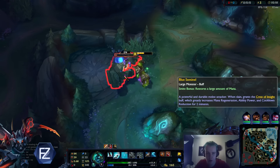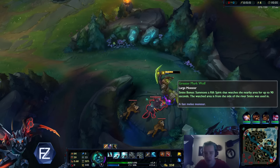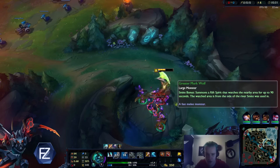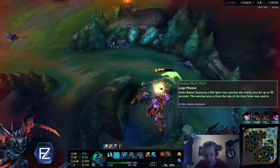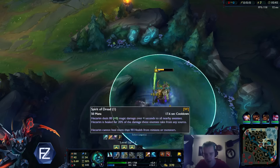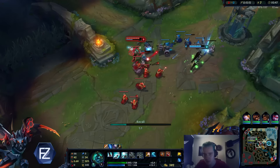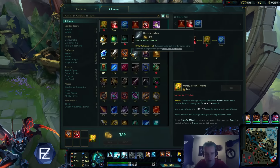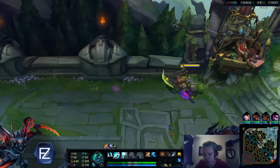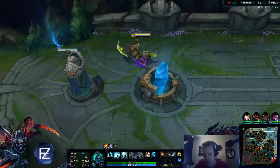The main problem with Hecarim is that in the early few levels — the first three levels when clearing — you really lose a lot of health. But once you back and get the Hunter's Machete as well as the Hunter's Talisman, then you're fine. That will not be a problem anymore. So what I'm going to do simply this game is just clear three camps and then back. Picking a second point into my Q because I'm planning to just farm up a bit, clearing these three camps at least, then I'll hit level four and see.